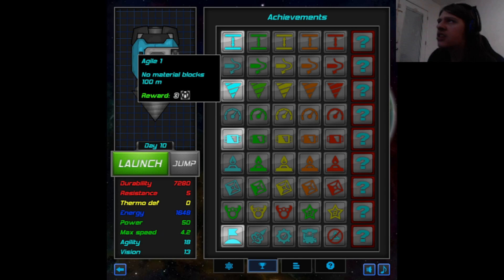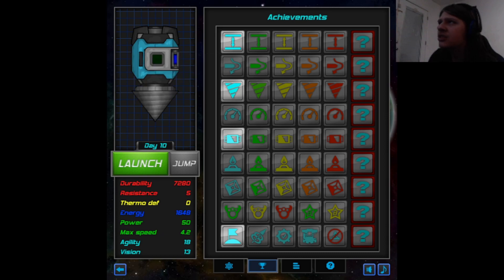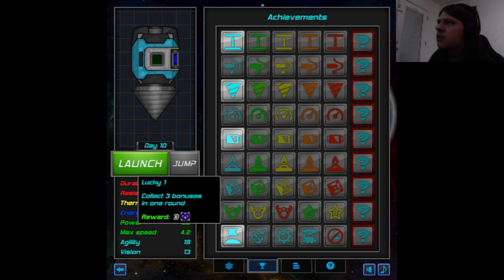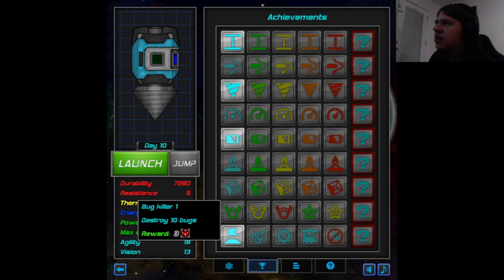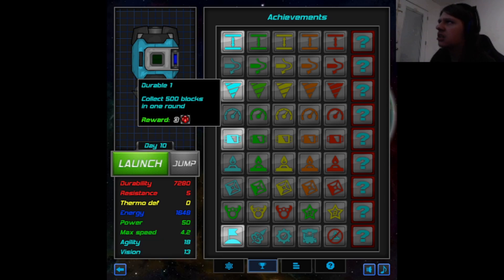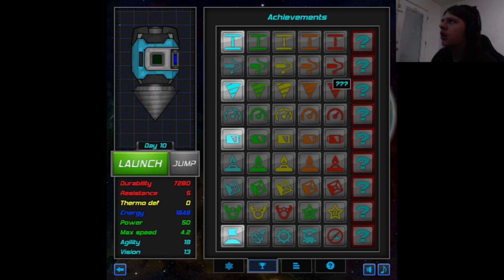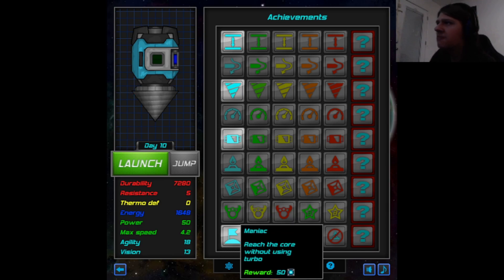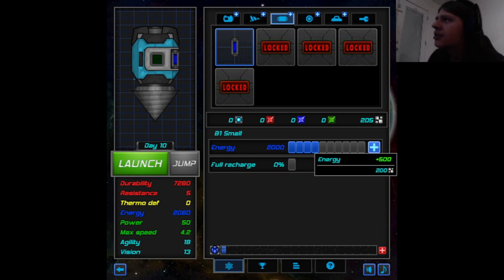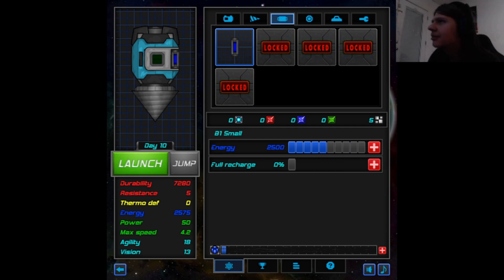Agile one - no material blocks, 100 meters. Powerful one - reach 100 meters in 15 seconds. Fast one - use turbo 10 times. Lucky one - collect three bonuses in one round. Bug killer one - destroy 10 bugs. I've already gotten these. Maniac. I'm not going to be a moron - I'm going to get energy.